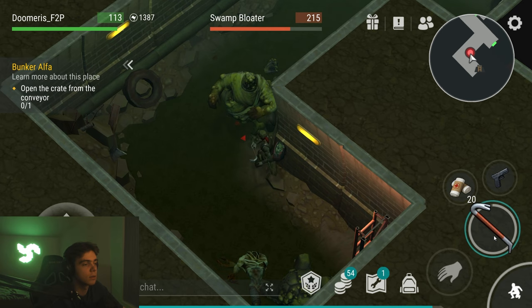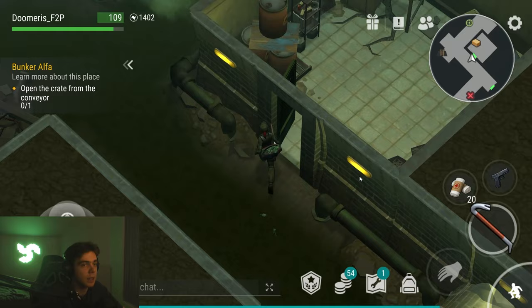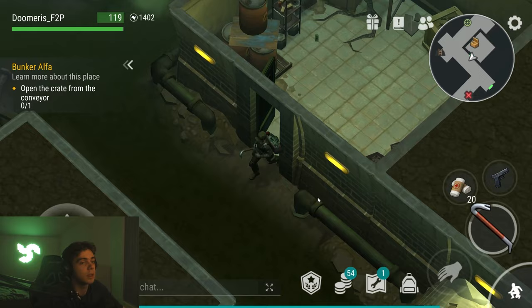There we go. He's dead — 15 points, 100 more points guys. We're getting the tactical backpack. I 100% know it's going to be a tactical backpack. Let's loot this — we get some maps. We get rubber though, we need rubber, so let's start collecting that.